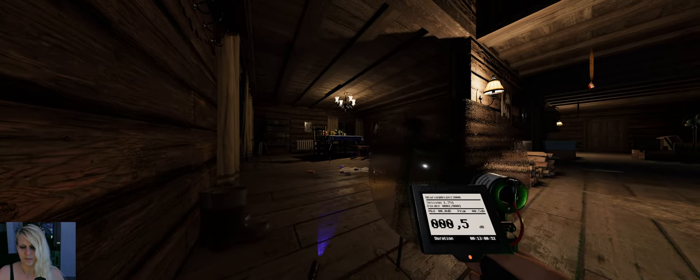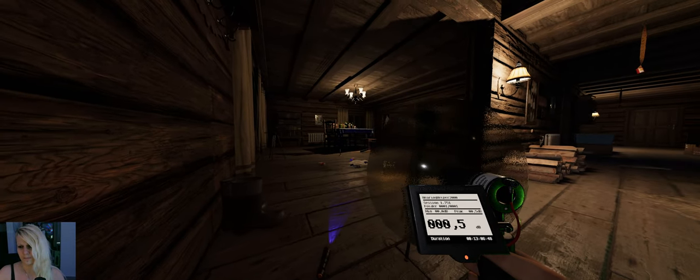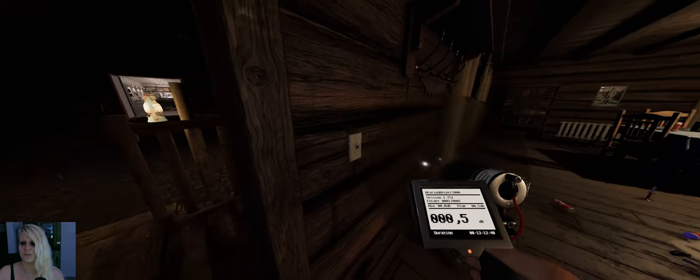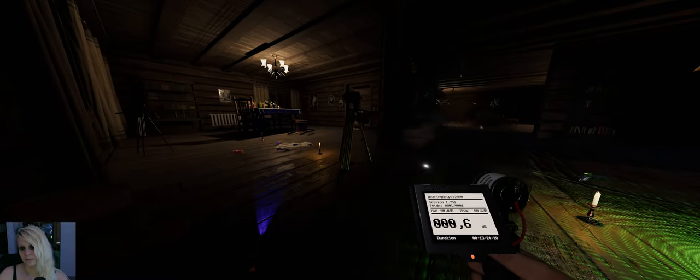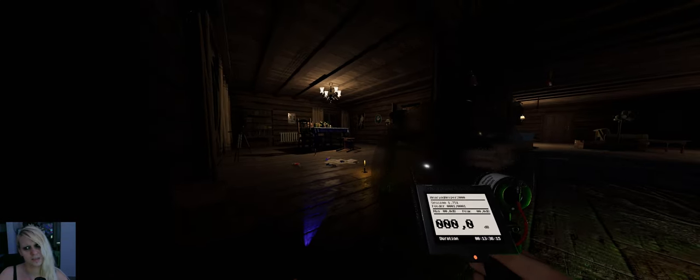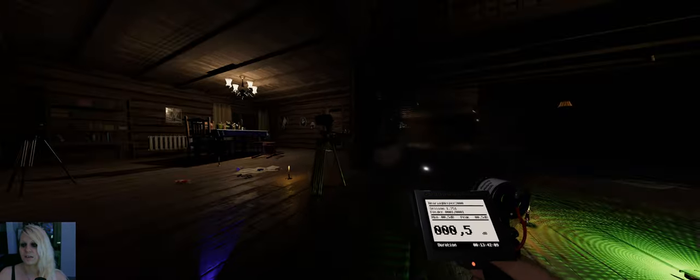I'm knocking on the window but it stays in the little room. Let's turn off the lights in here and see what happens. Is it gonna stay in the little room? Could also be a Jinn. A whisper — are you here? You're still in there, not leaving the room even though there are lights. How can it flicker the lights over there?